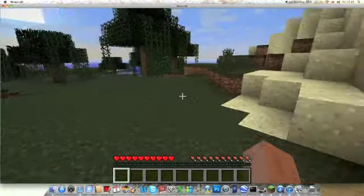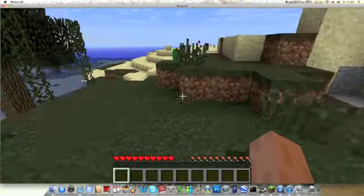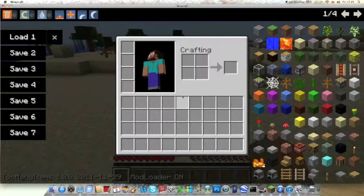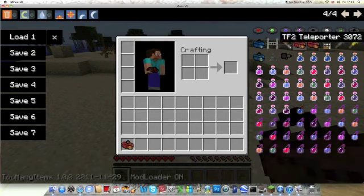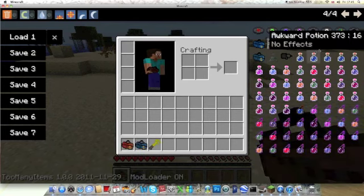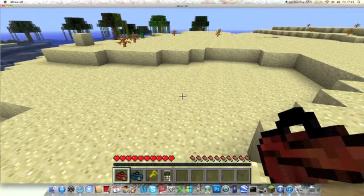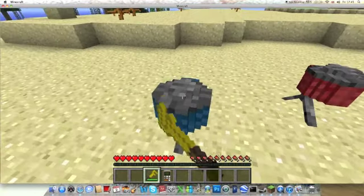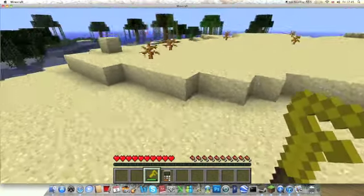I'll start off with TF2 Sentry. TF2 Sentry is, just from the name, a mod which gives you sentry guns. And if you want to know how to make these, go on the Minecraft forum, because I don't know. And you can upgrade them if you hit them with this little thing — gold range.